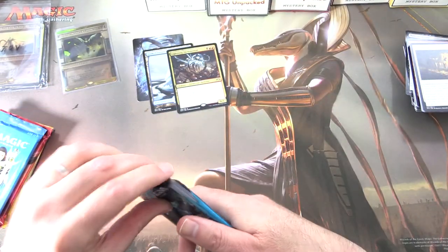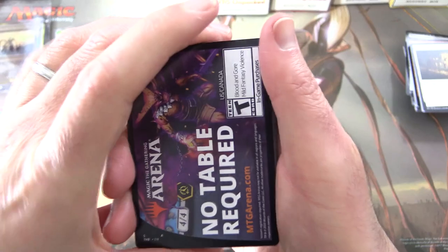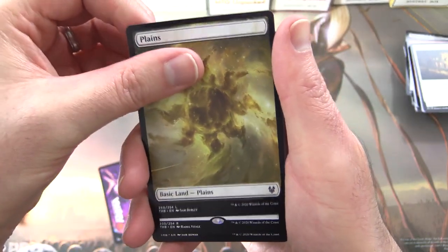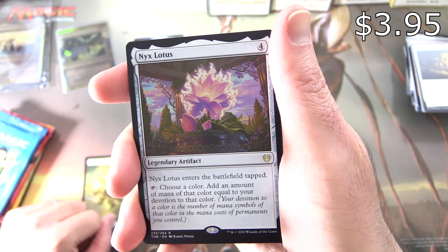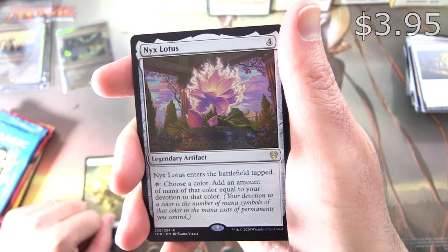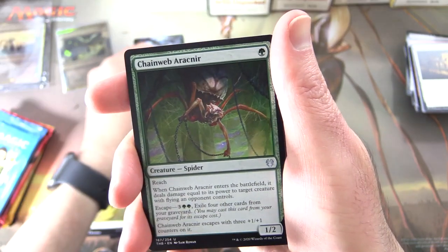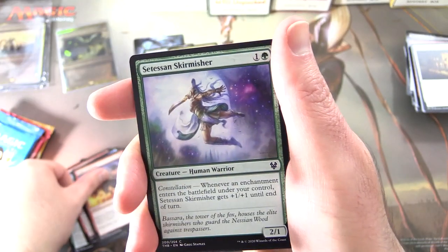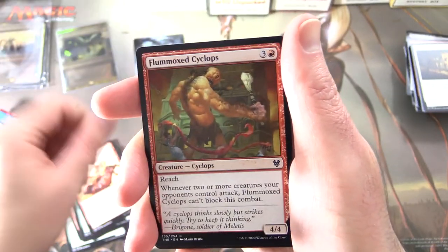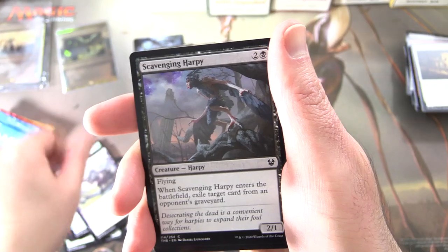Next up some Theros — we are going Titan hunting today. No table required in the arena. A Plains, and for a second I thought that was a foil, but still — Nyx Lotus! A legendary artifact for four. It enters tapped; you can tap it, choose a color, and add an amount of mana of that color equal to your devotion to that color. Uncommons: Chainweb Aracnir, Skophos Maze-Warden, Stinging Lionfish. Commons: Wrap in Flames, Setessan Skirmisher, Stampede Rider, Flummoxed Cyclops, Indomitable Will, Elite Instructor, Naiad's Forerunner, Nyxborn Marauder, Scavenging Harpy, Nexus Warden.